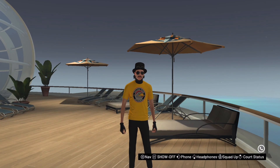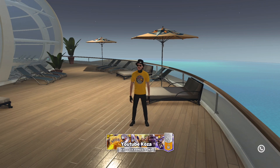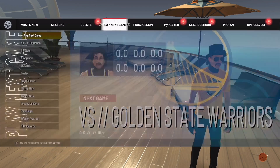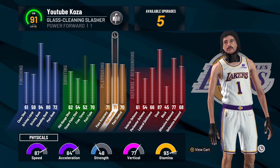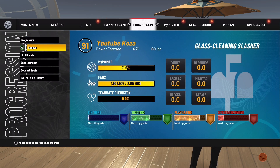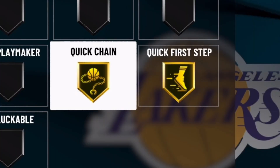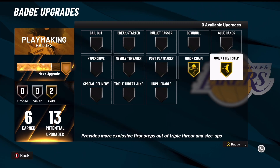What's good y'all, welcome back to a brand new video. Today I'll be going over a very quick simple dribble tutorial for those that have a low ball handle. I have a 71 ball handle on this build — this is my glass cleaning slasher build. This video is for anybody that has a low ball handle but wants to start dribbling. On this build I only have Quick Chain and Quick First Step as my playmaking badges.